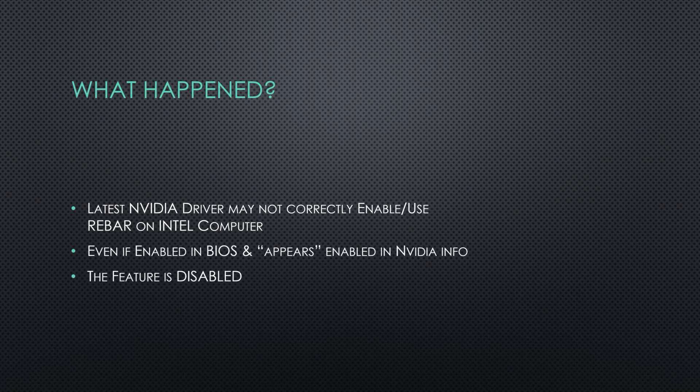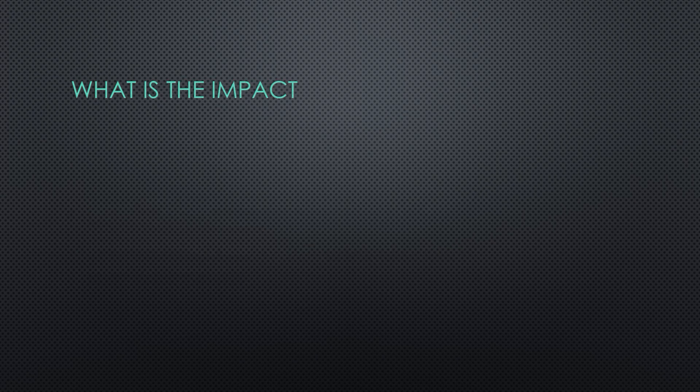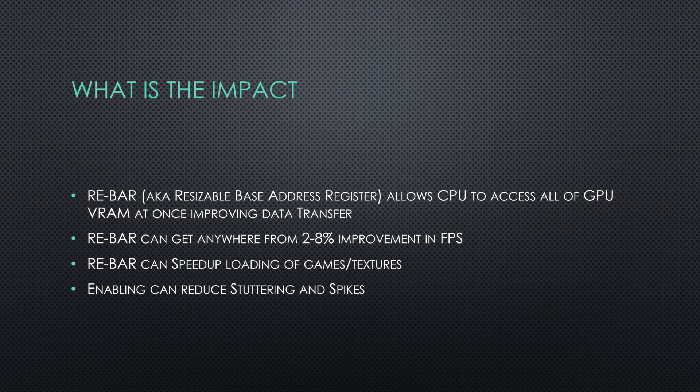Rebar is a technology and a feature which has been around since the 10th generation of Intel processors and the Ryzen 3000. What it allows is the CPU to more effectively send data to the graphics card from the memory.